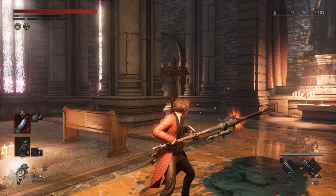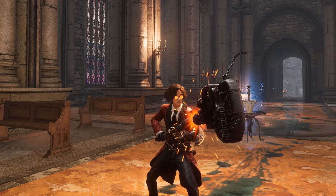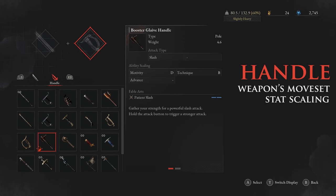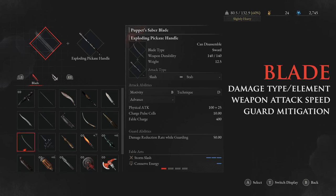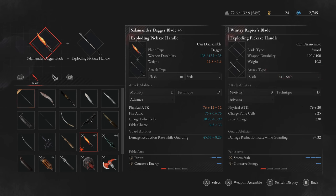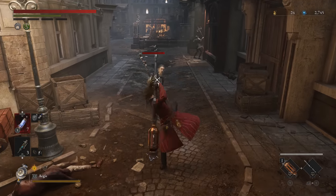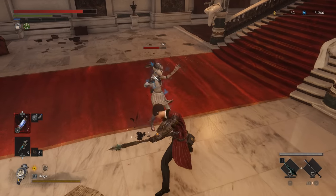Both the blade and handle will contribute to the physical length and reach of the weapon. You can really notice that with the pistol rock drill handle — whatever you slap onto the end of this thing will extend it significantly. The handle you choose dictates the base attack moveset and how its damage scales with your stats, so choose a handle that synergizes well with your build's stats and one where you like how it swings. The blade mostly dictates what's actually hitting the enemy if it has an elemental effect, also the speed of attack animations, and how much damage is mitigated while blocking. With my build, I like to have a fire, acid, and electric blade I can swap out onto my preferred handle depending on what the area is filled with.